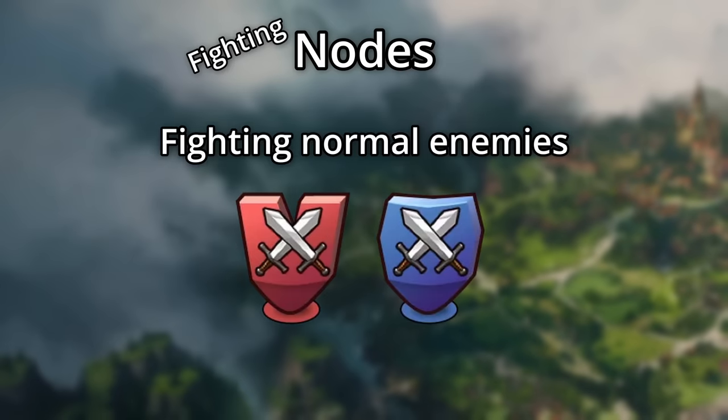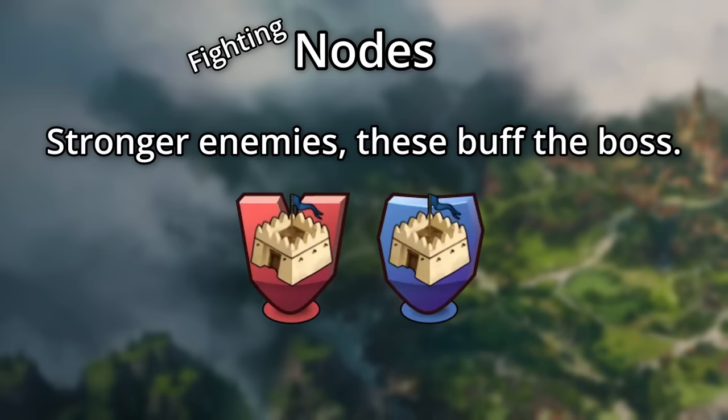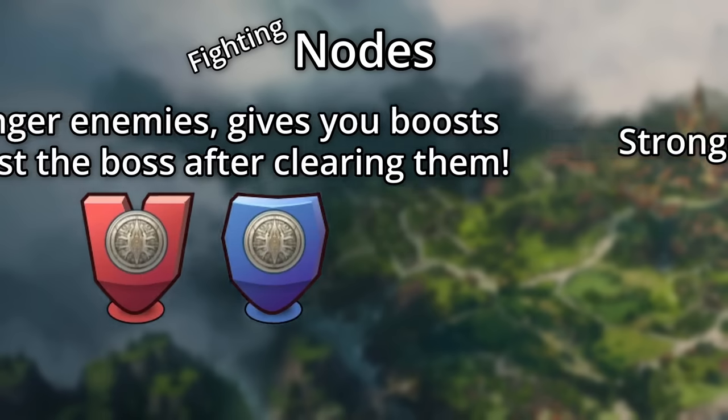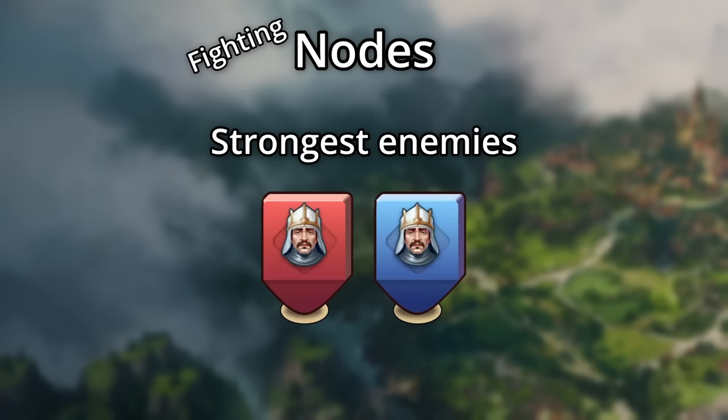For our fighting nodes: red or blue nodes with swords represent fighting normal enemies. Red or blue nodes with this little guy on them means the enemies will have slightly higher boosts. Red or blue nodes with strongholds on them have stronger enemies, but these nodes boost the boss, so defeating them makes the boss easier to defeat. Red or blue nodes with this gray icon are garrisons — they have stronger enemies, but they'll give you stronger attack boosts when fighting against the boss if you clear them. And of course, the boss itself is where the strongest enemy boosts are, and comes in both blue raspberry and cherry flavors.